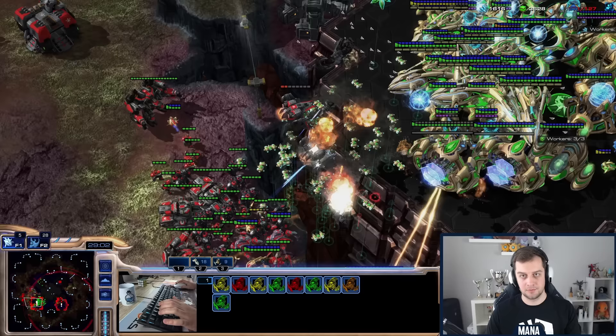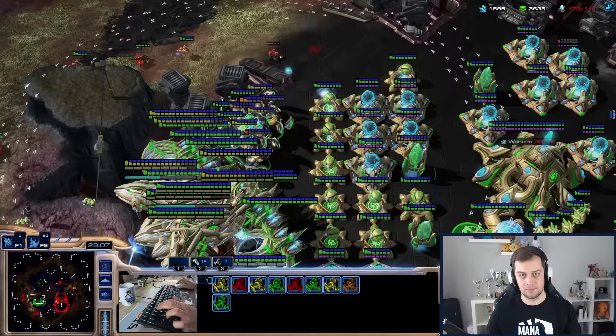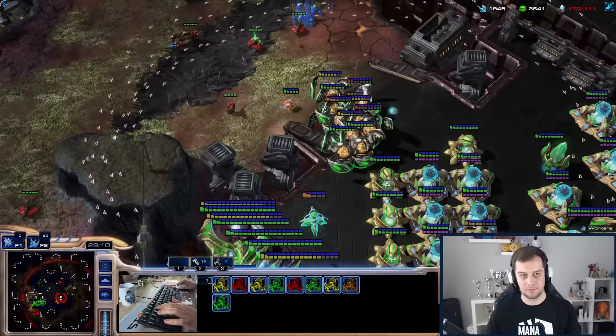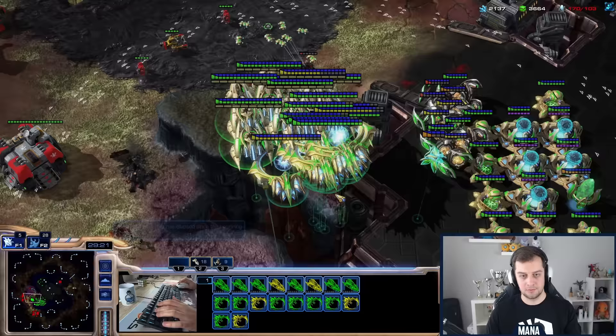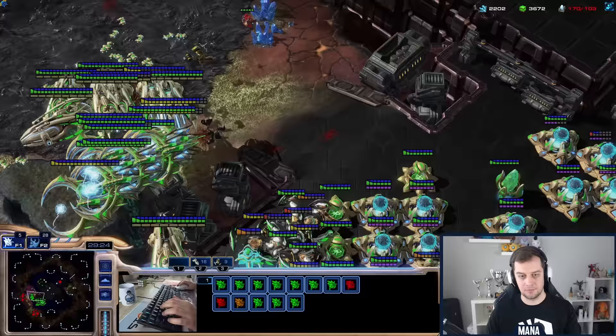This is basically the only army I have left and I have to win the game with it. I have no more money to rebuild my army, nor do I have the structures to rebuild it. I'm also heavily supply blocked because I lost all of my pylons. I need to survive with nine disruptors and a handful of Tempests and Carriers. I need to be extra careful not to lose any units now.